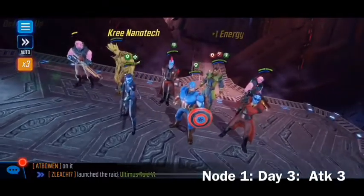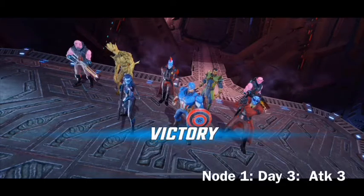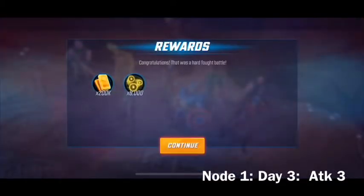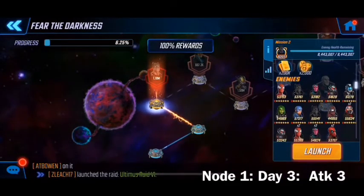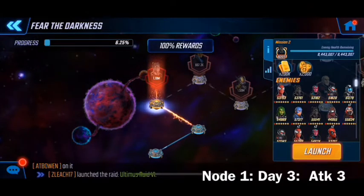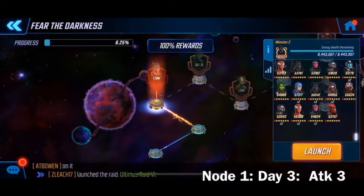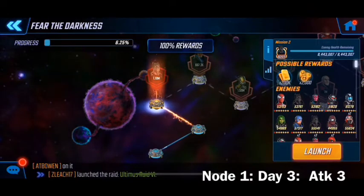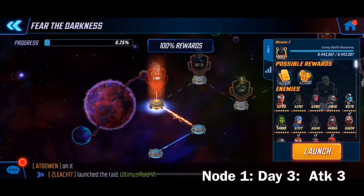Three attempts — not too bad. There you guys have it, that's the first node down. The nice thing is we get a whole bunch of gold which is great. Now we can take a look at the second node — we're looking at Spider-Man, Black Panther, some Hand Sentries, and more tech. A nice amount of gold there for the second node too. Thank you guys for watching, going to take a breather and then record my attempt on node two. Happy gaming!